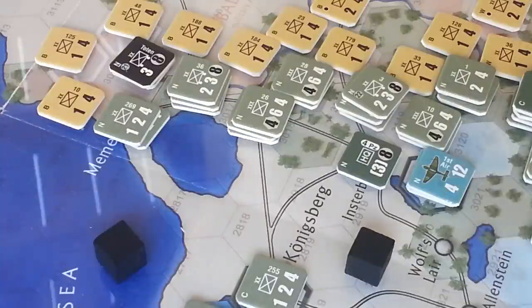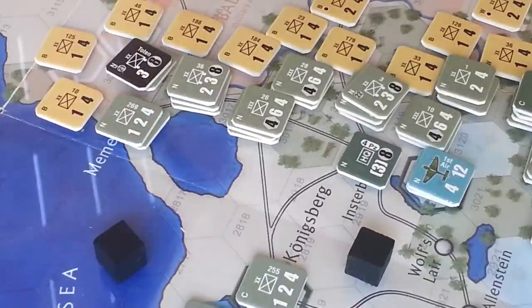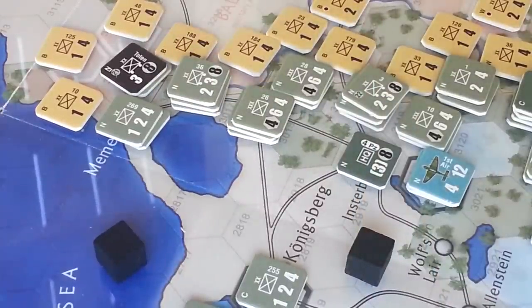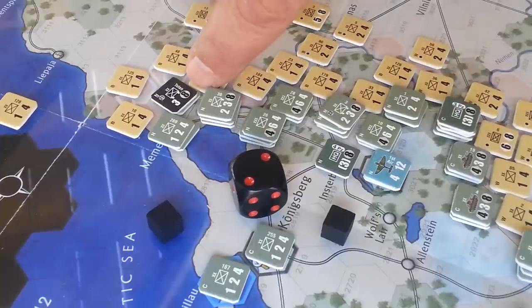I actually wanted to attack this hex, not that hex. So we just moved these guys into here, left these ones behind in the port hex to protect them. We now have a whole bunch to one attack here, which is also in the clear. We roll a die and we rolled a two. A two on a six to one is a Defender Retreat with an asterisk — defender retreats two hexes, and if the defender has two or more steps, defender loses a step. Attacker takes a loss as well. So this guy retreats two. We want to clear that row, so that's goodness.